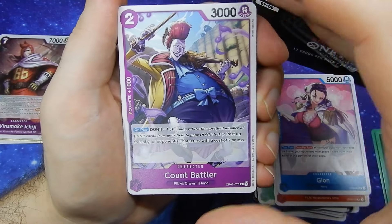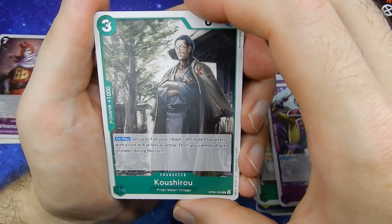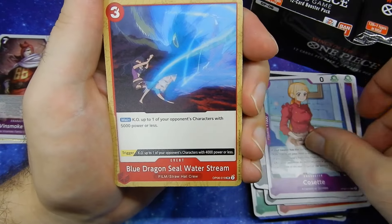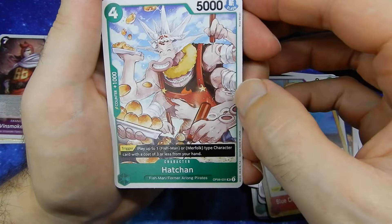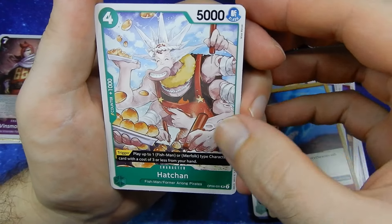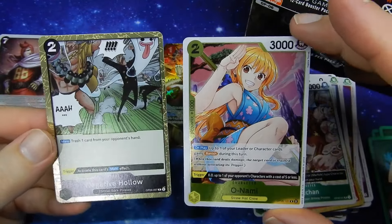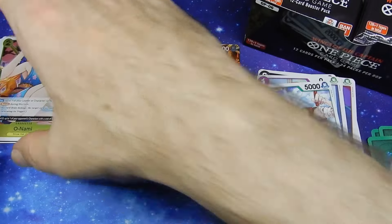We have Count Battler. Kyoshiro — very painted looking Kyoshiro there. Ratchet. Kingdom of Germa. Jigoro of the Wind. Cosette. Blue Dragon Seal Water Stream. Hachan making his takoyaki, which I just realized is very ironic considering he is an Octopus Fishman. Leader Card Yamato. We have a Holographic Onami. And a Holographic Negative Hollow. Put Nami on the front — that's a very cool, very well drawn Nami.